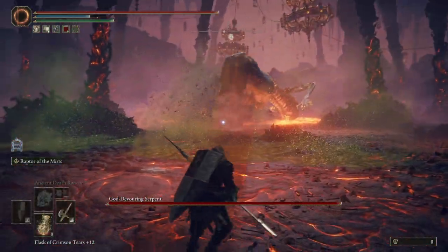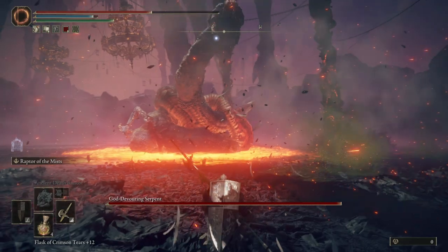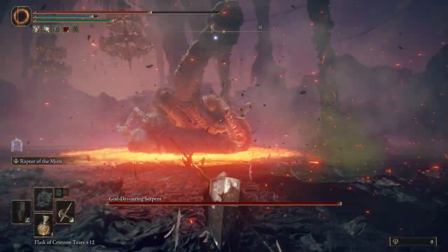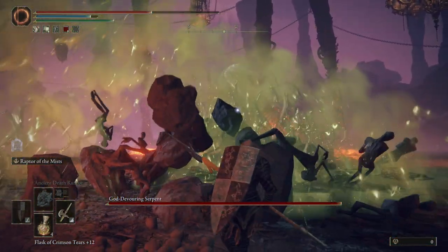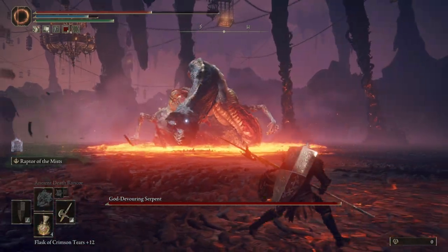I was pleasantly surprised to find that Raptor of the Mists easily dodges this. It is very clean and I have not taken an iota of damage using this ash of war against this boss. It's a shame you can't switch the ashes of war on the serpent hunter, although that would probably make it the best weapon ever at that point. But regardless, you still have plenty of time to swap out your weapons once you see the startup animation, so it's not really a huge deal.